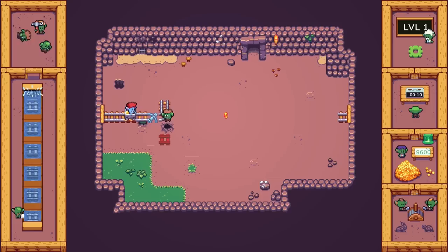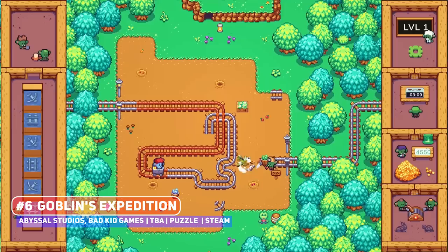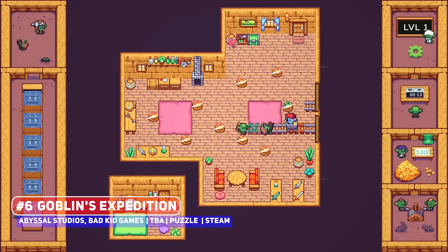I'll admit the visuals of Goblin's Expedition were the first thing that appealed to me. This is in the vein of classic pipe games, where you're placing pieces as they come along, but in real time. It looks charming, with what appears to be optional collectibles as well, and an extensive overworld map with plenty of levels.